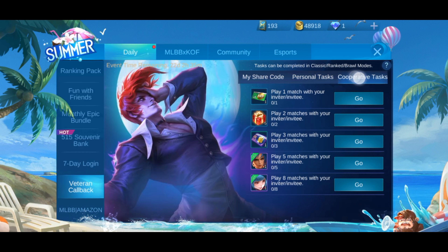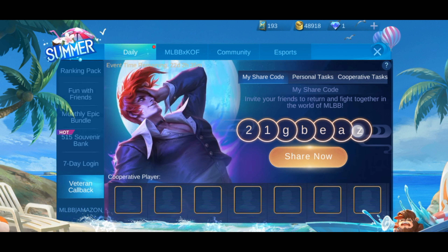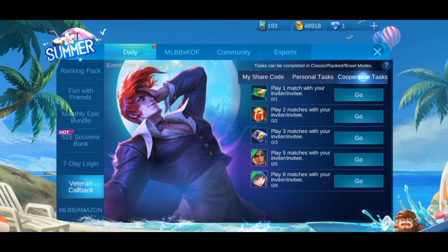For the last two skins — Leona and Kula Diamond — you have to play the game with the people who used your referral code, or with someone whose code you used. You have to play five times to get Leona, and eight times to get Kula Diamond.